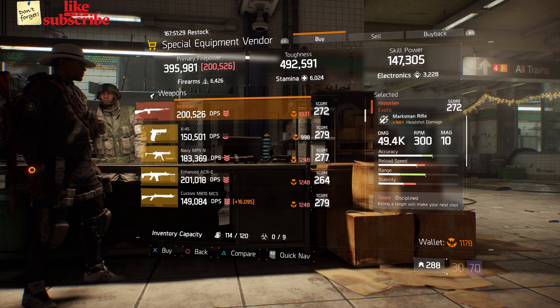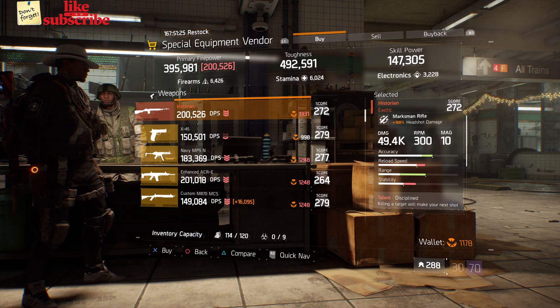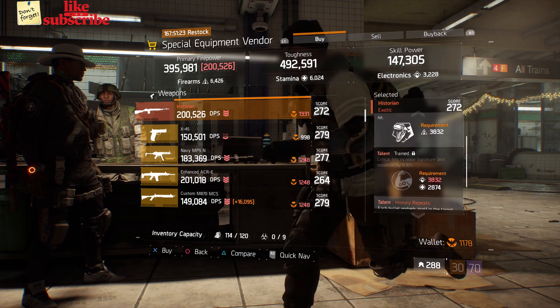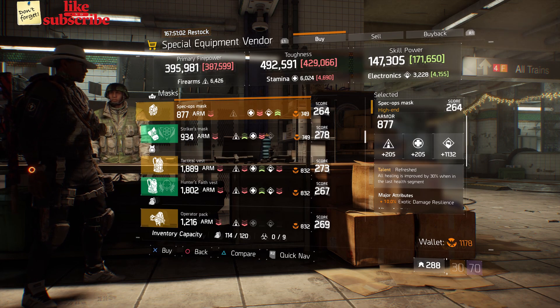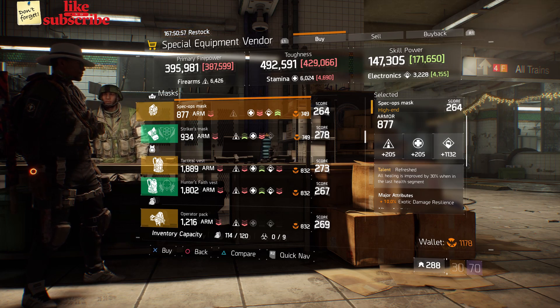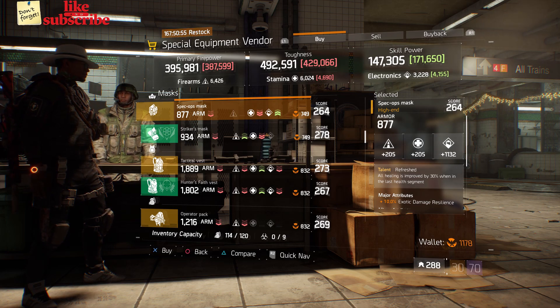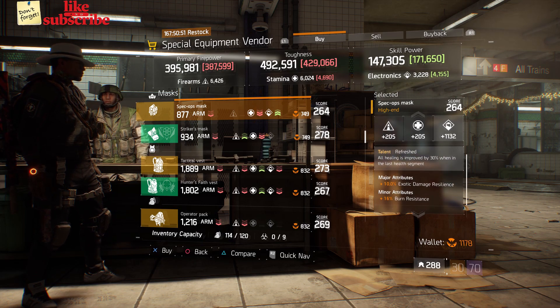Also here we got a Historian with a gear score of 272. It has 168% headshot damage and the talents are Disciplined, Trained, and Historian Repeats. Also here we got a Spec Ops Mask with the talent Refreshed on there. It has a gear score of 264, armor of 877, rolled for electronics 1,132. The attributes has anxiety damage, resilience, and burn resistance.